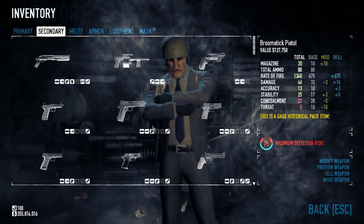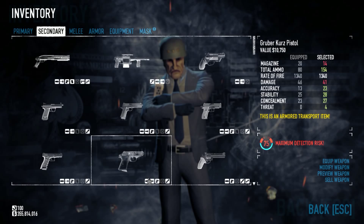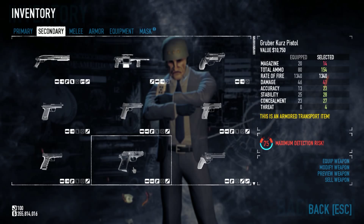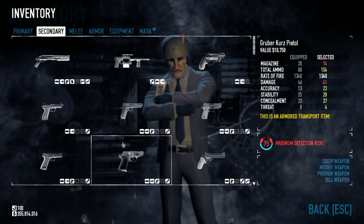Ever since the buff to Gunslinger, it has made the weaker pistols — such as the Interceptor and the Gruber — very good. They've gotten a lot more damage; it basically reduces how many shots it takes to kill weaker guys. And they still have all the best things about them: a large ammo pool, good accuracy, good stability, and everything else.